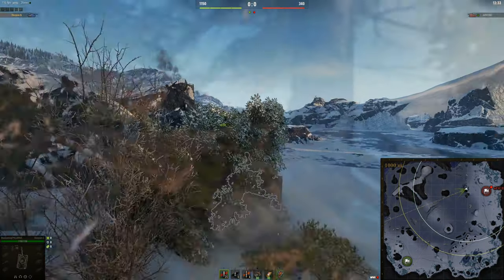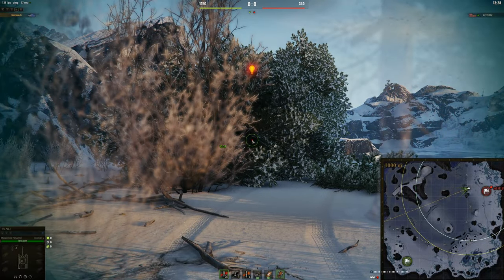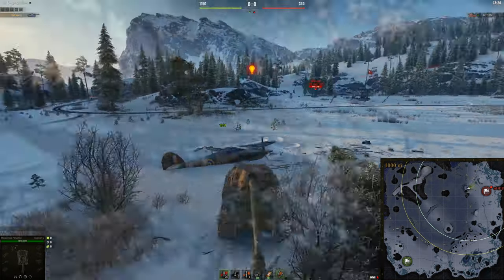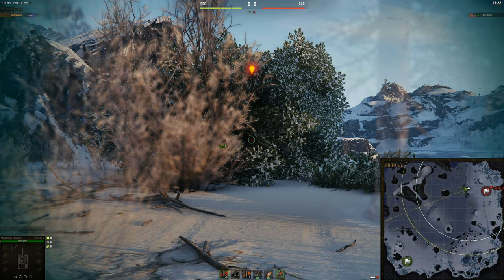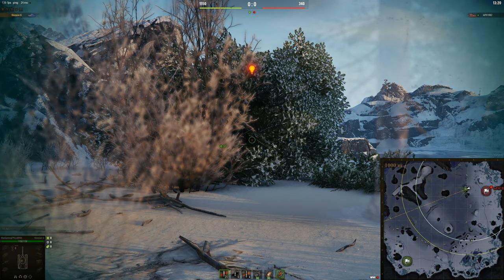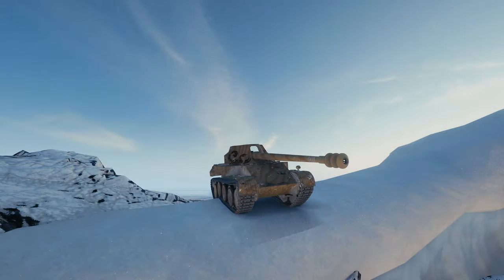But anyone that's on this main ridgeline here — what you can do is pull all the way back like this, wait for the bush to become solid, and then you'll be able to shoot through it and not get spotted. Which ironically I am now spotted because there's an arty behind me. So yeah, that's Glacier done. If you did enjoy this video, then you know what to do. If you didn't, leave a comment and tell me how I can improve. I'll see you in the next one.